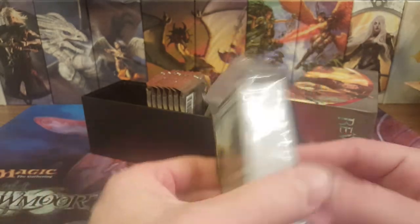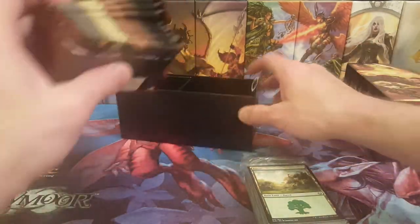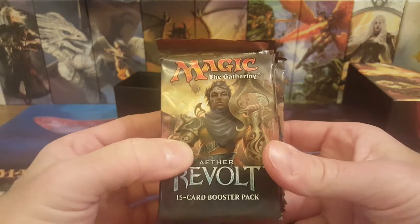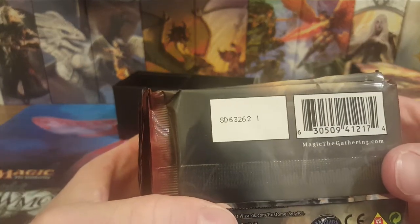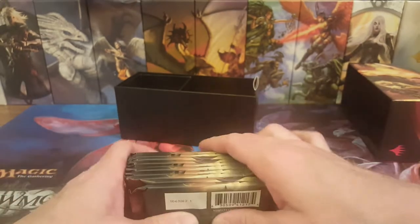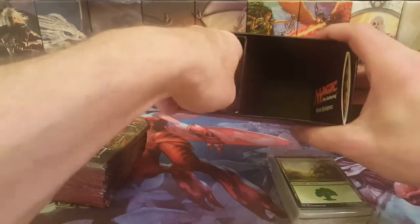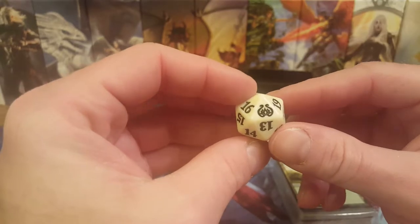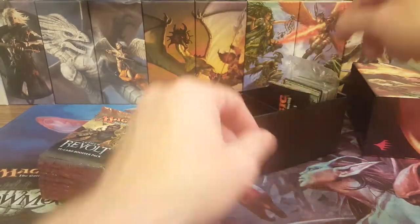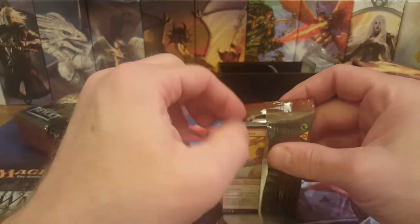Sorry, kind of getting over a cold here. We got the land pack — Aether Revolt did not have basic lands, but they do give you the Kaladesh block lands. We got 10 packs of awesomeness. If you're ever looking at the card codes on the back, the bundles and fat packs don't have two lines of code, but booster boxes do if they're made in America. We got a white die — that's cool — and a quick reference card. Let's crack in here and see what we can get!